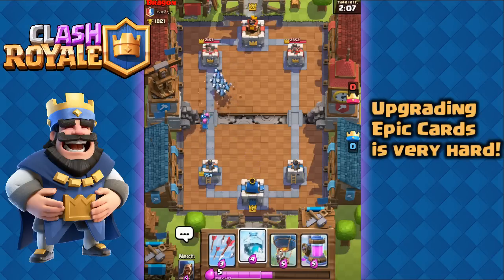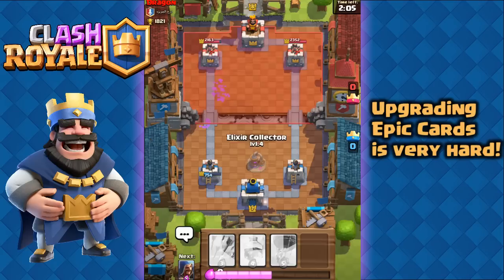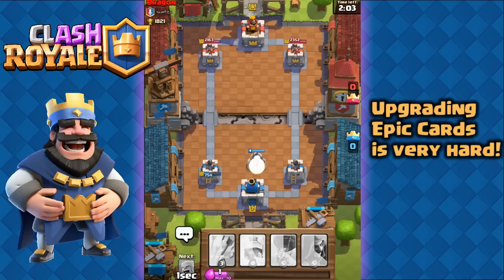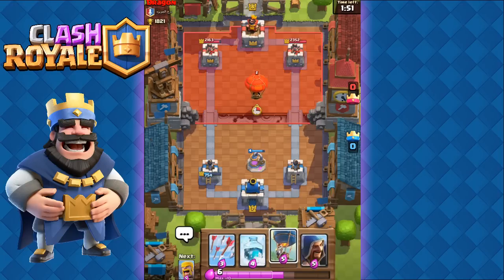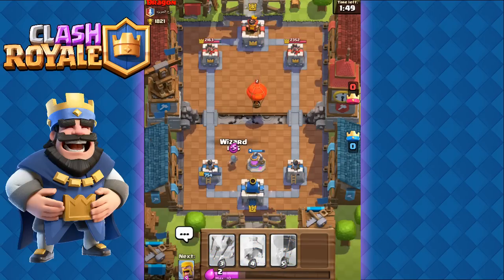You have to understand that getting and upgrading epic cards is the hardest thing to do in the game. So if you're caught up trying to collect the Prince, the Witch, the Baby Dragon, the Pekka, the Giant Skeleton and so on, you're not going to be successful as a free-to-play player. These cards are so difficult to upgrade that you'll spend a lot of time on them and not move up in arenas.